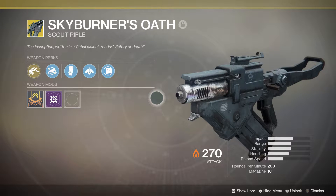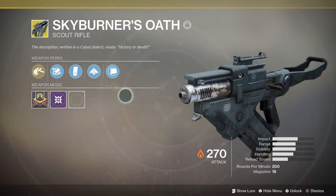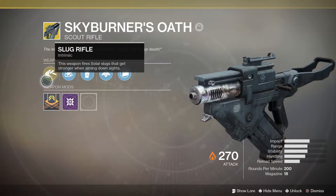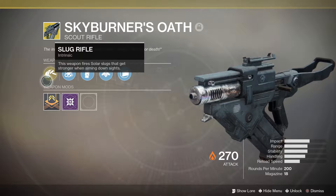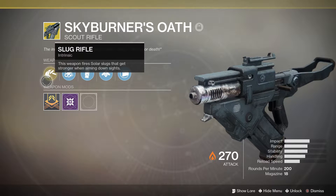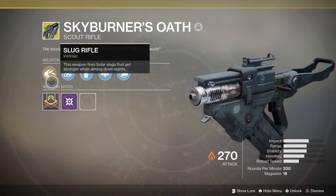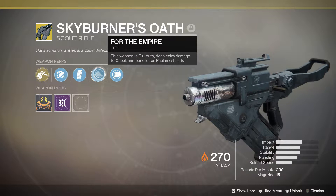Today I'm here to show you the Skyburner's Oath. Probably a pretty good scout rifle for the raid — we'll all just have to see on Friday. Hopefully I can be like 180 by then. The intrinsic perk is called Slug Rifle. This weapon fires solar slugs that get stronger when ADS. Your rounds per minute go from 200 to approximately 170 or 160. It lowers your rate of fire with a damage increase.